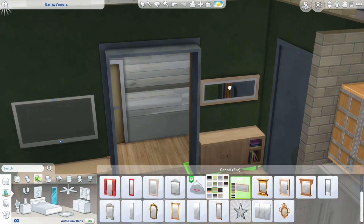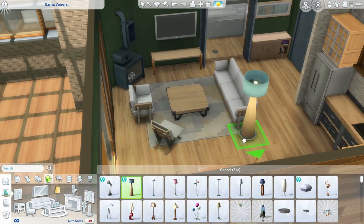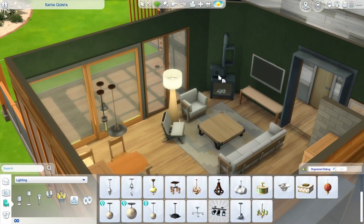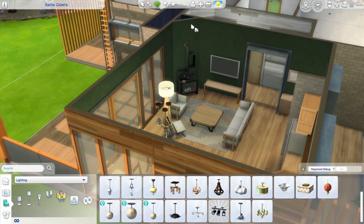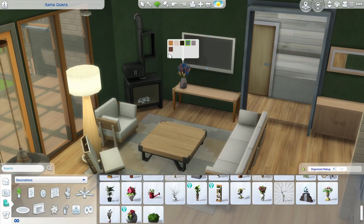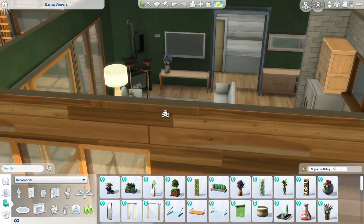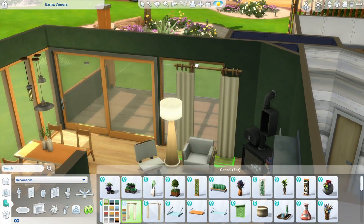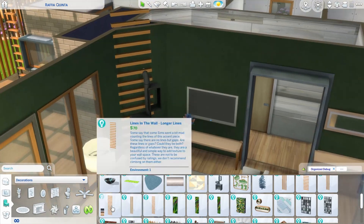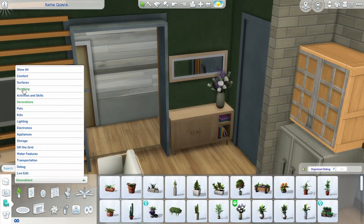At the moment I'm totally into green interiors. I already used a dark green wall in my last build where I renovated an apartment, and here I'm doing it again. I don't know where it came from, but I love looking at pictures of green interiors on Pinterest and I started a board for it. I think green has such a nice look — you can pair it with black and dark colors, light wood, or white — I just love green interiors right now.